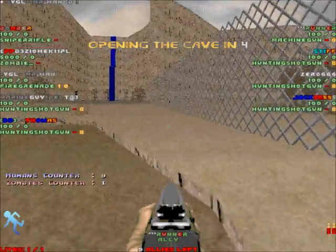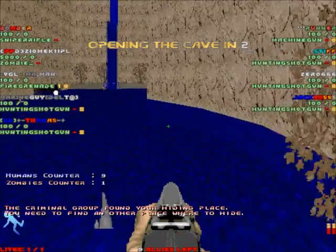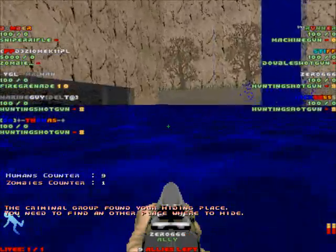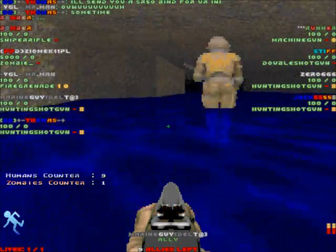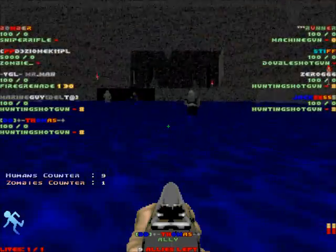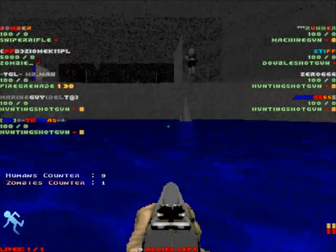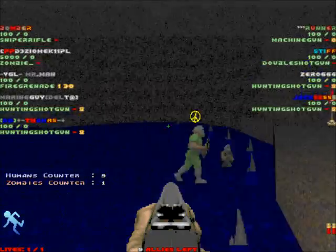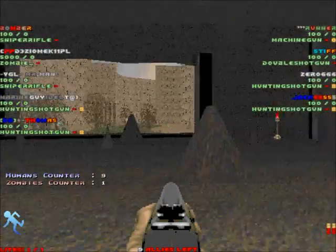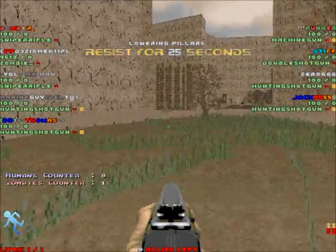A weapons upgrade - oh! This is a get-to-the-end thing. Alright, so we can swim in this water. I actually have a lot more FPS than that last map. Software compatible maps are very good. Is there a zombie around here? I just wanna be sure. There's some stupid marines here - you can't trust anybody.